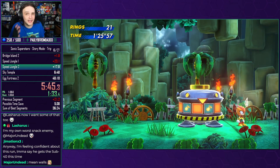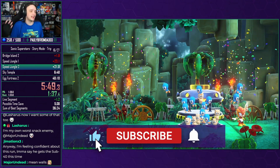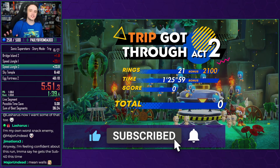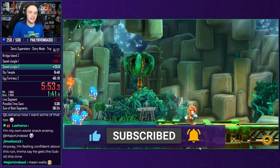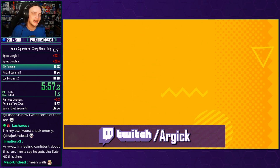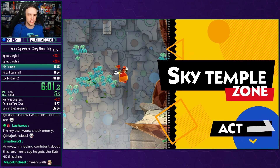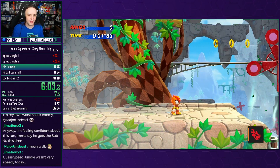Unfortunately, our early game zips are not behaving, but that's all right — it just happens at times. Let's not worry about it. We're going to go into our next stage and introduce you to Bullet, the red emerald power. It is an eight-directional burst ability that, when combined with some level geometry, allows you to do some really wicked things.